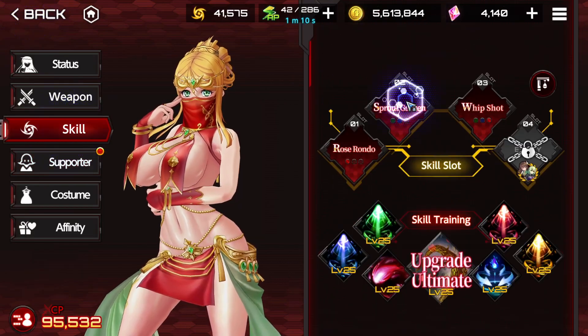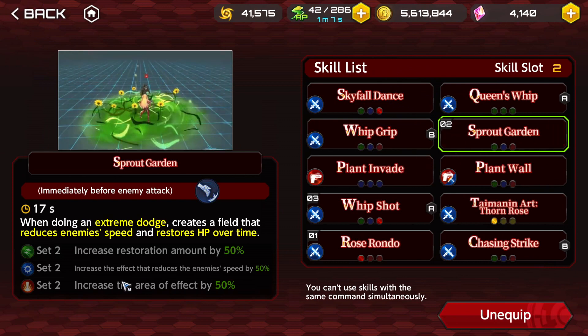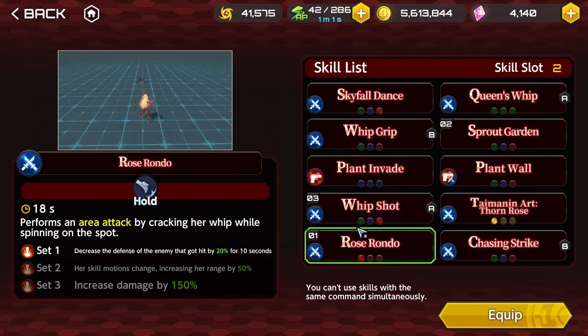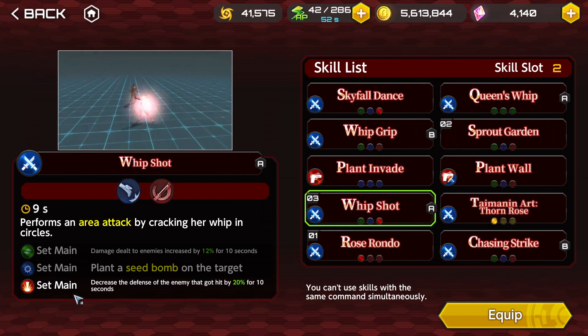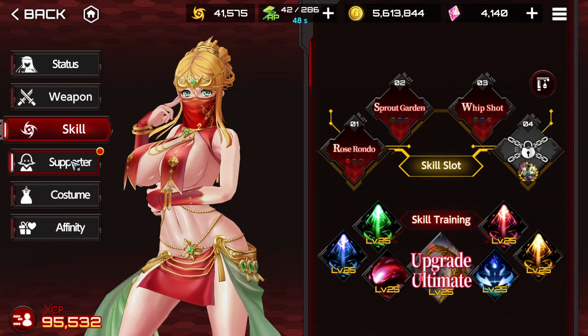Let me just double check. Obviously, Sprout Garden to get HP recovery. Rose Rondo, because it synergizes with her weapon and decreases the defense of the enemy. These are melee attacks, and this one also decreases the defense. That's going to increase our damage a lot.